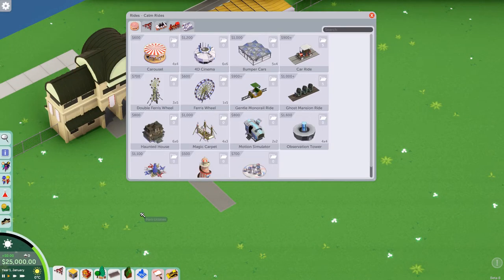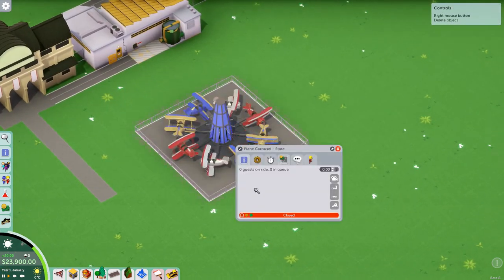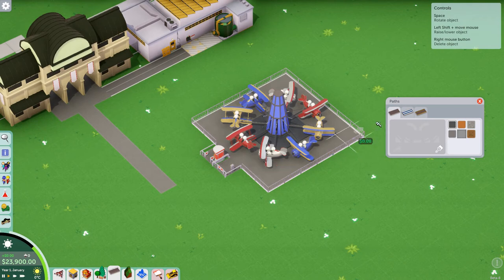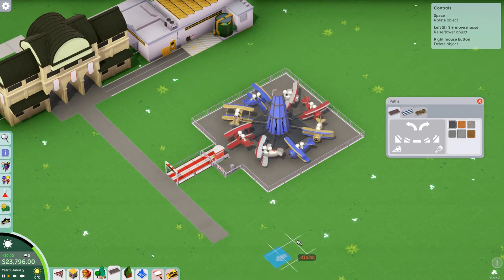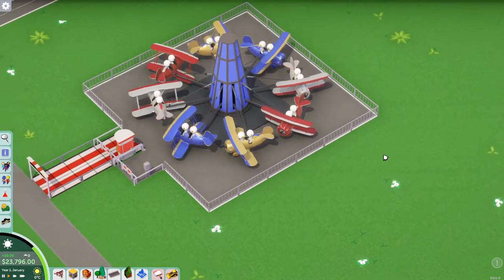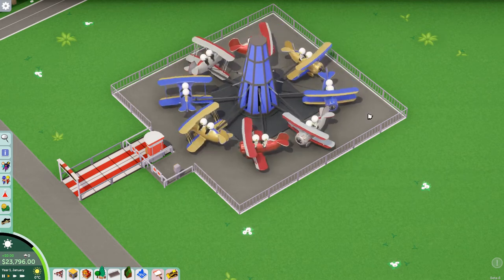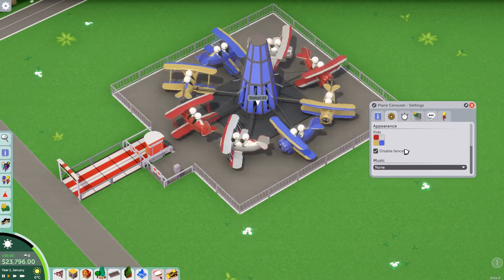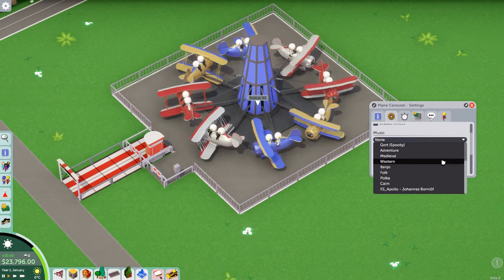Let's start with the plane carousel, which is just here. Let's get a test going — get a path and the queue line in and as always have a look at how it rides. There we go, so it spins around. I assume it will go up and down as well as part of the sequence. We can change all the ride colors, disable fencing, and change the audio options.